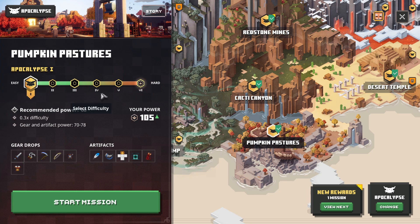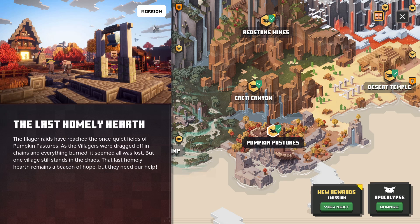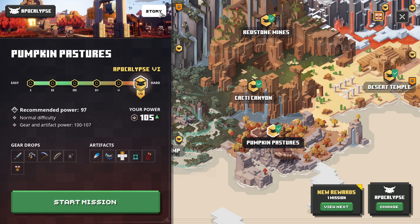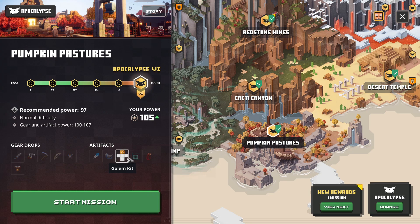You have to get it. You can choose the power level, whatever power level you want to use. The harder the difficulty, the better the drops are going to be. It doesn't matter what weapon you're using, but I prefer not using melee for this one — especially if you're playing alone. It's totally up to you, whatever gear and artificial power you want to use. So we're going to go for the hard one.